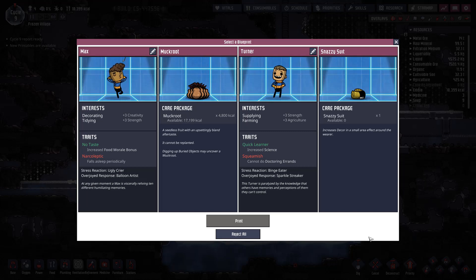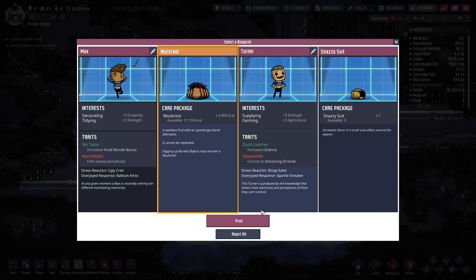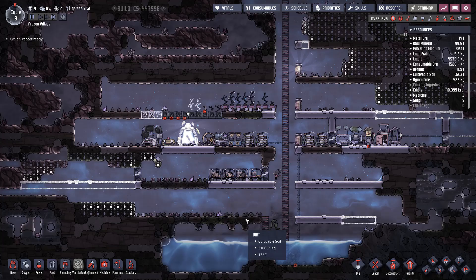Turner's supplying and farming are both important traits to have, especially a 30% science skill leveling bonus. But because we don't have enough mealwoods yet, I don't feel comfortable bringing him on. So I'm going to add more muckroot to our rations instead of bringing him on. You can also pick a snazzy suit that increases decor in a small area around the wearer. I'm going to go with the muckroot for now, just to hold us over until we have more mealwood plants ready and until we get ranching going.